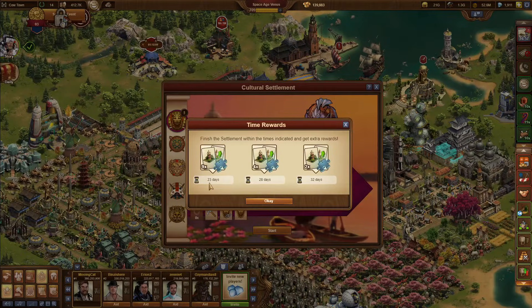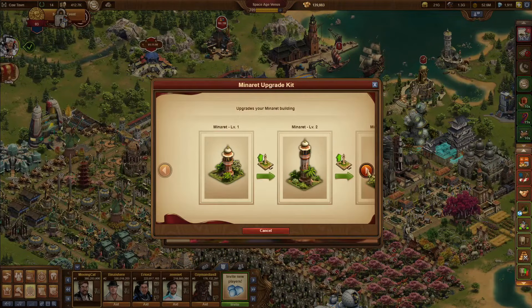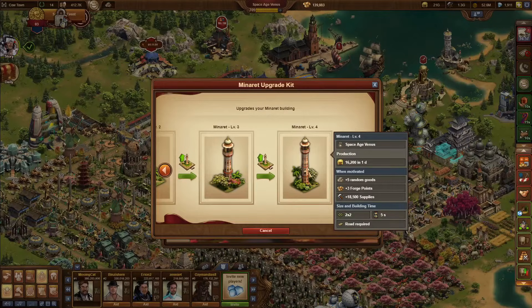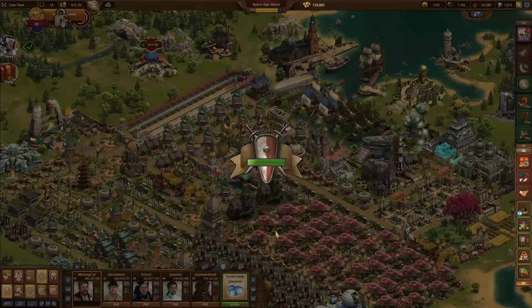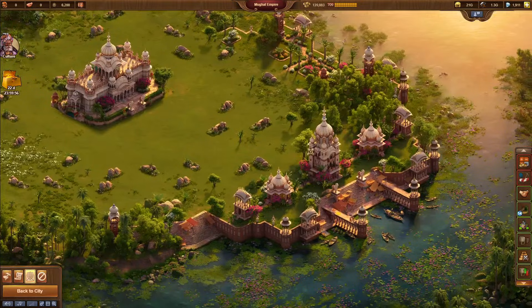For the first settlement you have 23 days, and I've heard from people in beta that this is quite easy to achieve. The reward is the minaret — it has four levels, it produces some forge points and some goods. Good values, but again for me not really interesting. So with that let's finally start the settlement — amazing looking settlement, I really like the look of this.